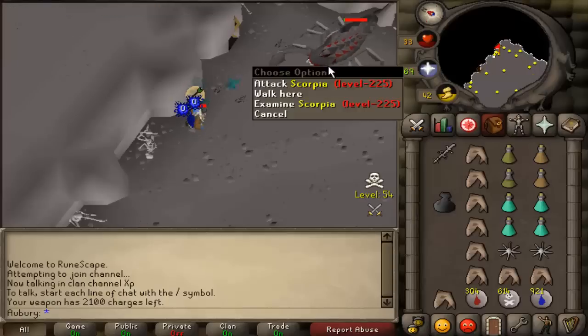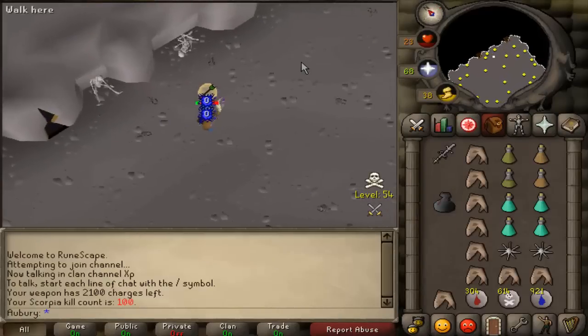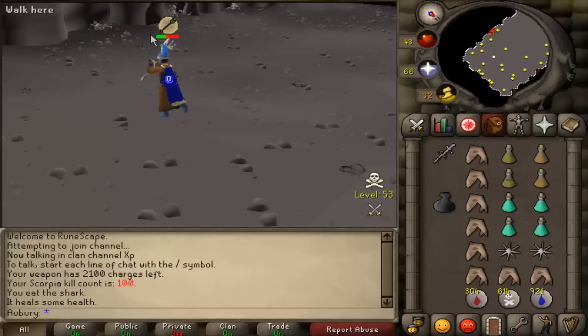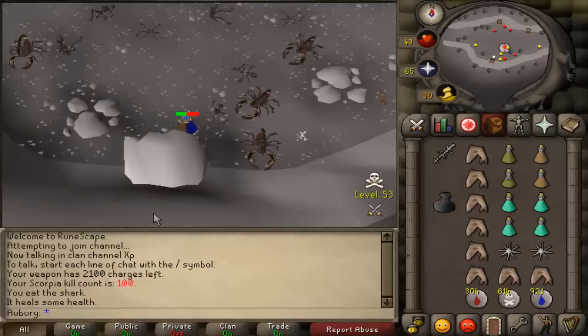Kill count 100 on Scorpia for a nothing drop — that's the third nothing drop I've gotten in 100 kills, which is kind of silly. That's a rare drop table hit; I don't know how rare it actually is, but it's kind of annoying either way.